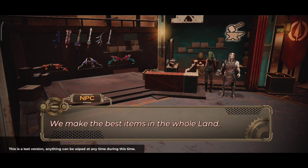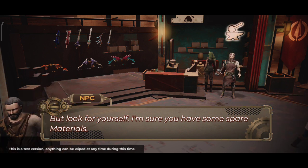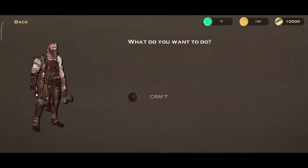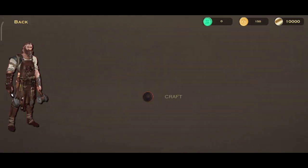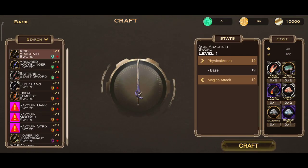I can make the best items on land. I need to check — okay, I'm sure you have some pairs for materials. What do you want? I want to craft. You can choose physical attack base or magical attack base, choose one, and click on craft. You can just play the round.